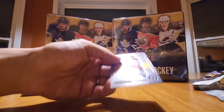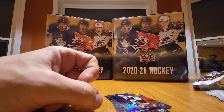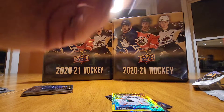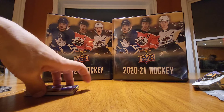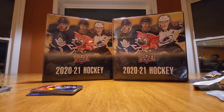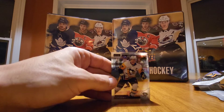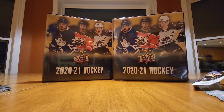Box number two — we got a Nikolaj Ehlers, Clayton Keller sunset numbered 183 out of 249, and yellow tracks Carter Hart numbered 133 out of 249. Not a bad card at all, and an Adam Fox. I think we only get one numbered card per blaster box, so that'll be our numbered card — Carter Hart yellow tracks is a nice pull.